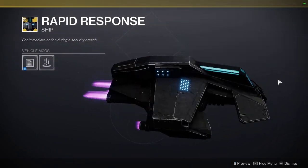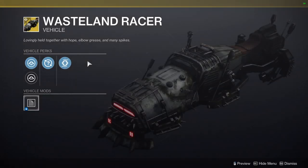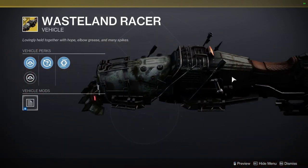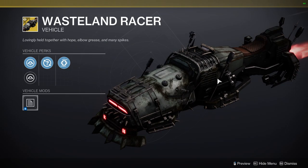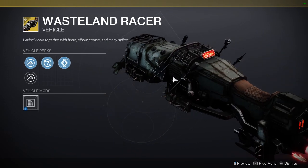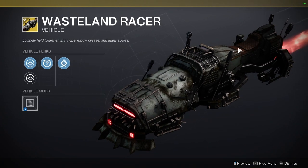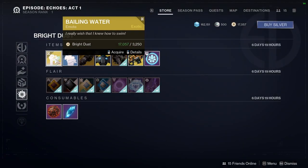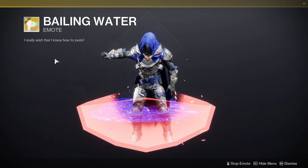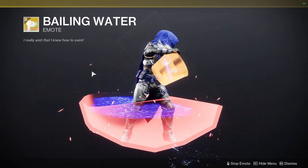Look at this chunky ship! We have the Rapid Response and then the Wasteland Racer ship. I kind of want to pick the Wasteland Racer up so I can build a whole Scorn-themed set around it. The Scorn are fallen-adjacent enemies — I want to make a Scorn set and use this ship with it, so I might actually pick this one up.